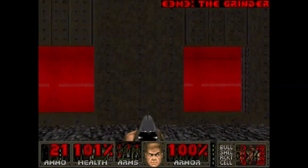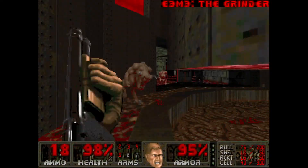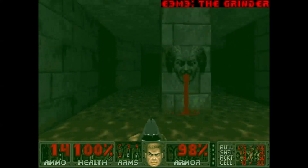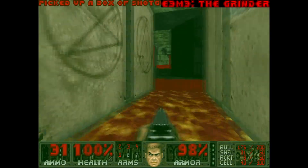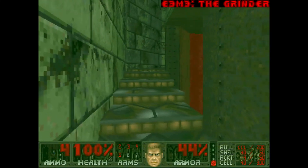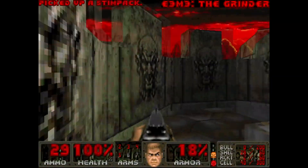E3M3, The Grinder. Reminiscent of what would later be seen in Sigil, this map can be very intimidating on first sight, but the second time around I found it much more manageable and fun. When you step into the room with the grinder, this door will slowly start to open. In here you can grab a radiation shielding suit which you'll really need to cross the lava section full of barons. Save all the medkits because you'll need them to backtrack after grabbing the red key. Beyond the red door is a tricky section with a narrow path around the grinder, and the fight with the baron in a narrow stairwell is stressful. Once you get the yellow key, the level is pretty much over. This map just kicks ass.